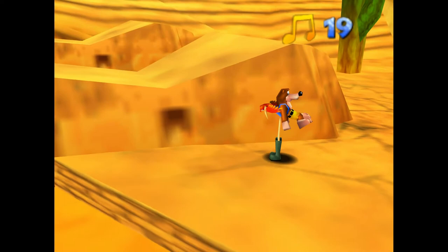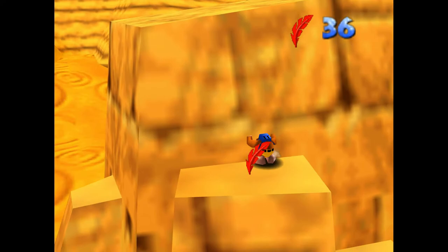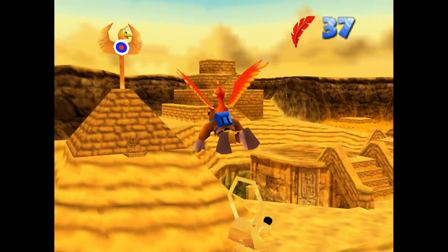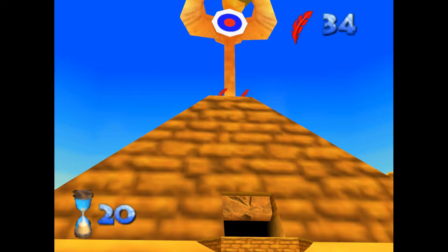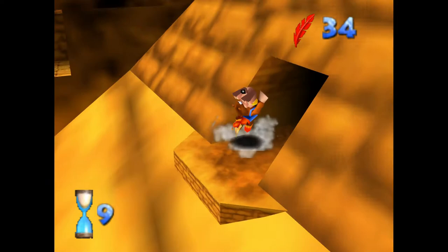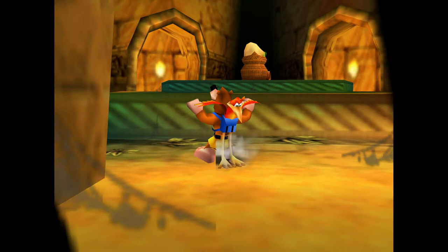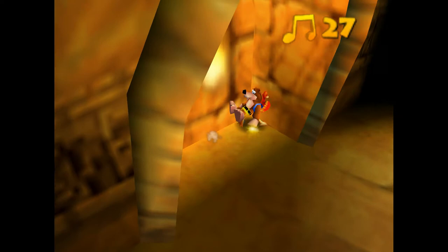For one, you need the Beak Bomb ability — that ability where when you're flying, you press the B button and go flying forward and can damage enemies and break stuff. You will need that in this level in order to get into one of the pyramids. If you're doing the levels in order, you'll likely already have it, but since you can do the levels out of order, it is certainly possible to arrive at this level without that ability. I'm sure there's some speedrunner way to get outside the map and hit the loading zone without the Beak Bomb ability, but I have no idea how to do it. I've never looked that up.